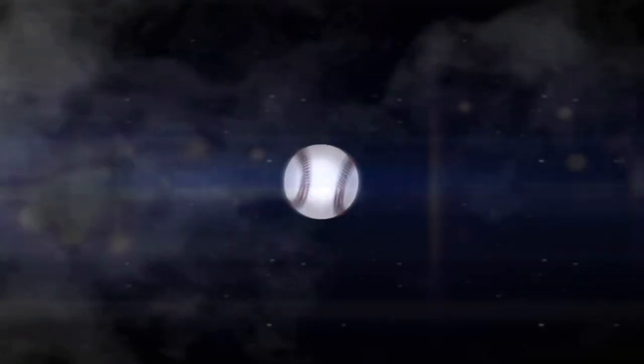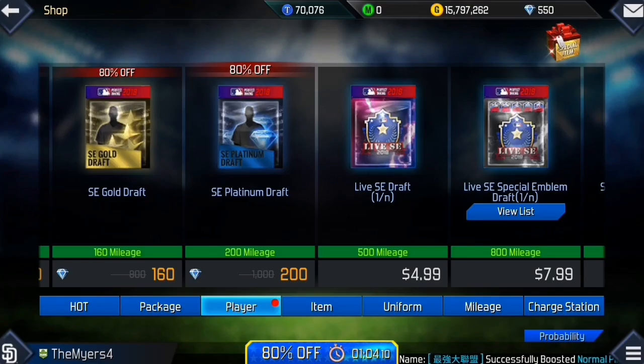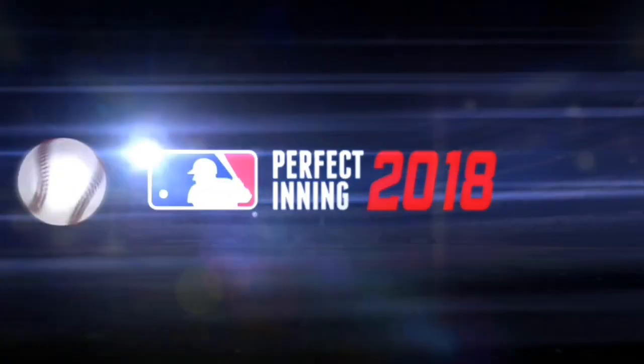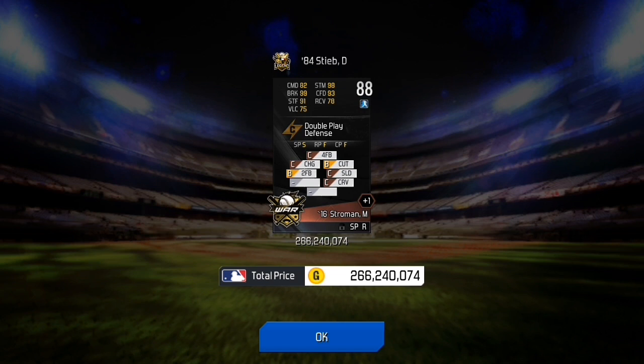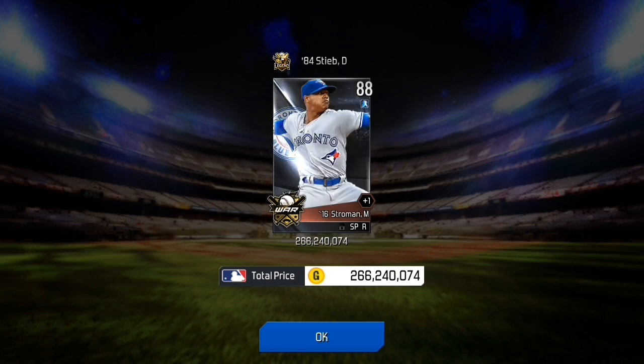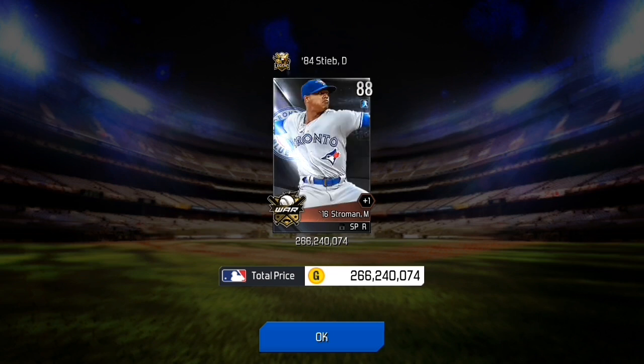Now the platinum draft — we get Yadier Molina. Not bad, he is a Cardinal so, whatever. And Marcus Stroman — I'll take it, I guess. Not bad, not bad. Good pitch mix though.